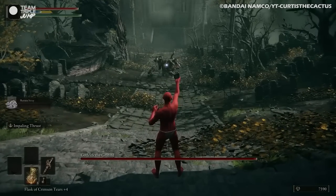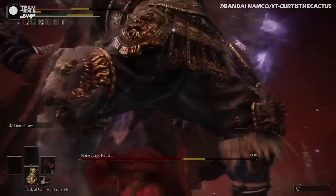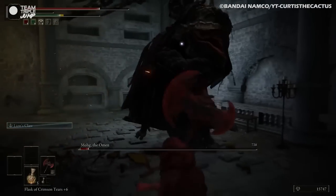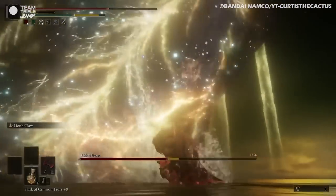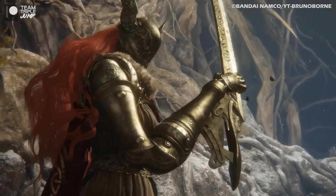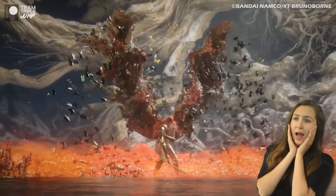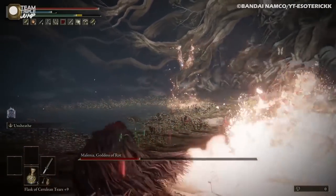Resourceful players, however, can use the Scarlet Rot to their advantage, turning its effect on their enemies. Finding and equipping armor that grants immunity, and using weapons and incantations that inflict the rot upon your foes, can turn your Elden Ring protagonist into a frighteningly effective plague warrior. The patient zero for Scarlet Rot appears to be the demigod Malenia, who is fought in two forms — a cool and intimidating warrior, and then a goddess of rot. This second form blankets the battlefield with rot-spreading flowers and rot-inflicting combos, but somehow she is still a fan-favorite character.